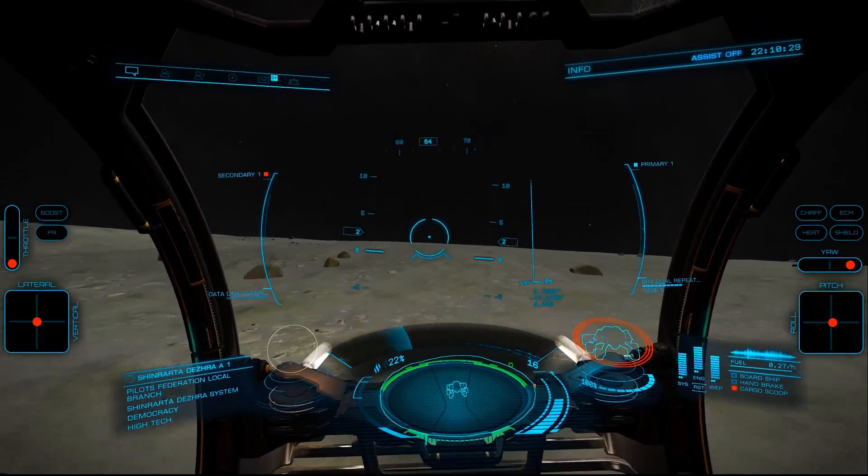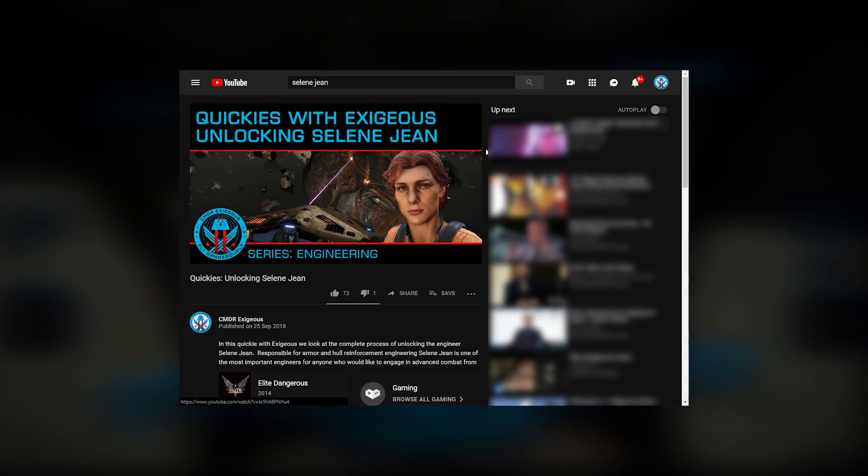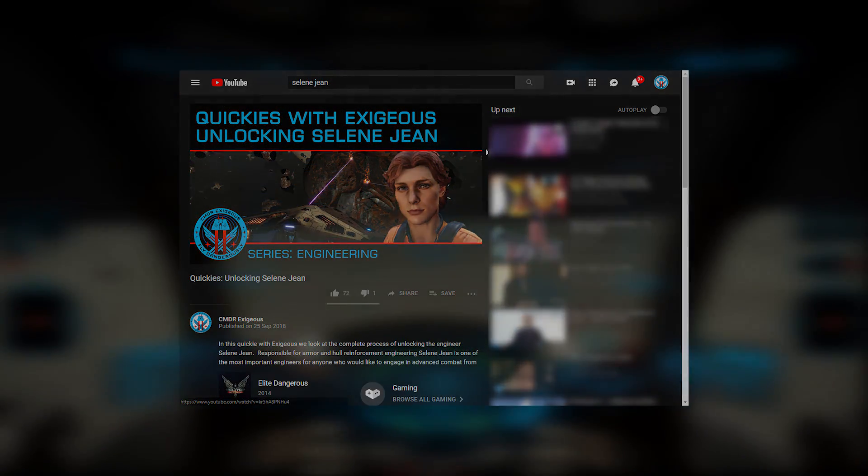As stated, we'll need to have unlocked and ranked to Grade 4 both Todd the Blaster McQuinn and Selene Jean to learn of him. You'll then need to earn the Alioth Permit.